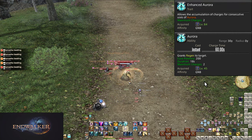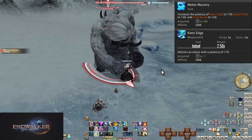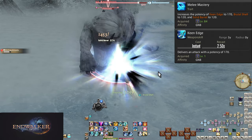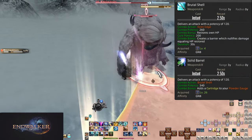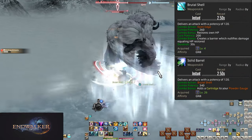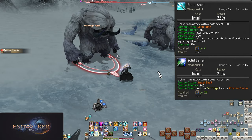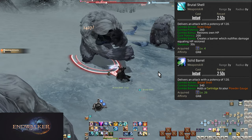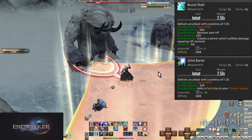Level 84, Melee Mastery. This is a simple boost to our main combo potencies. Keen Edge is boosted to 170 potency, while Brutal Shell and Solid Barrel are boosted to 120 base potency each. The combined potencies of the combo are also boosted — Brutal Shell is now 260 potency and Solid Barrel is 340 potency.